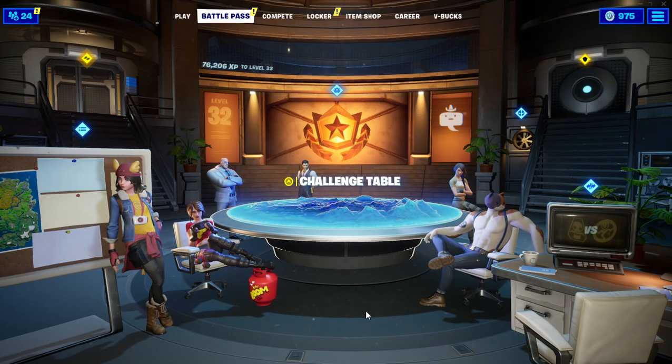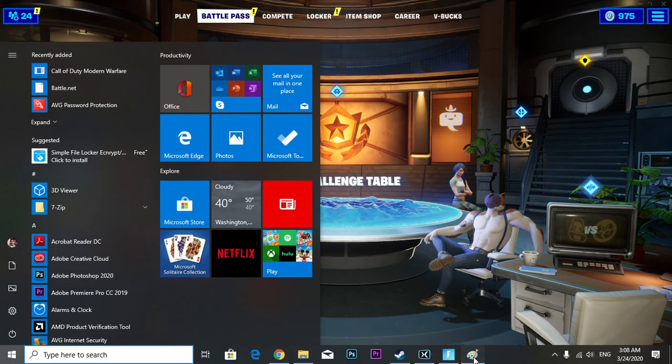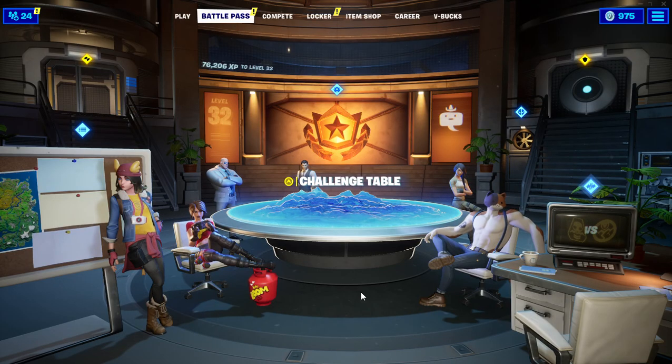Week six Deadpool challenge has already been leaked. We already know that in week six we have to find Deadpool's big black marker and the Ghost and Shadows recruitment poster. The poster you can find in the lobby, but the marker you'll probably find in the game.